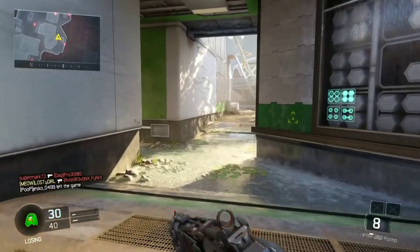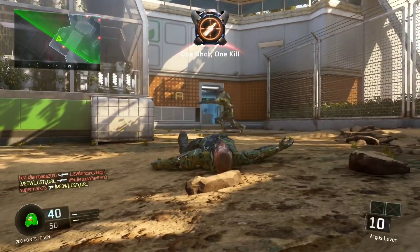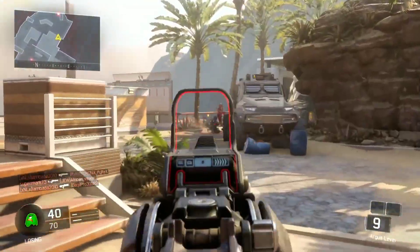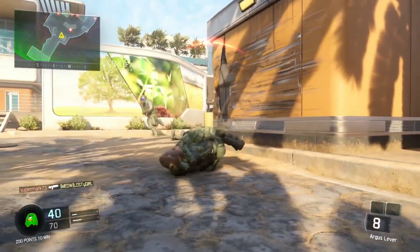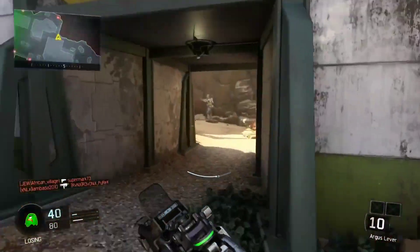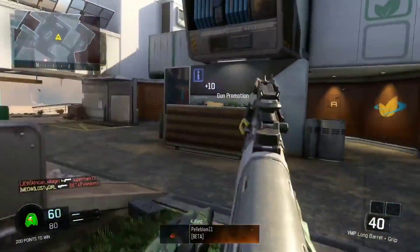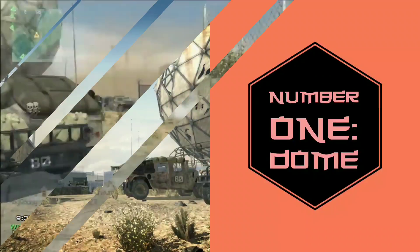At number 2 we have Combine, one of the smallest maps in all of Call of Duty. It's a very small, brawly map centered around this big mansion-looking structure — smaller than Shipment even. I would like this to come into the game because everyone likes brawly maps. That's why people like Nuketown and Shipment — very intense and hectic. With Combine you have to not be too aggressive because you can run into a bunch of people and just instantly die.